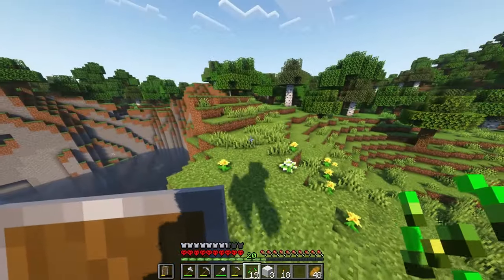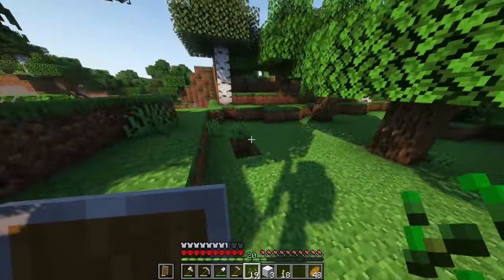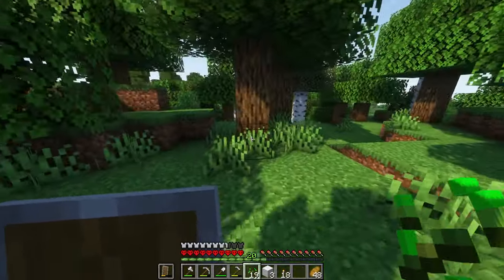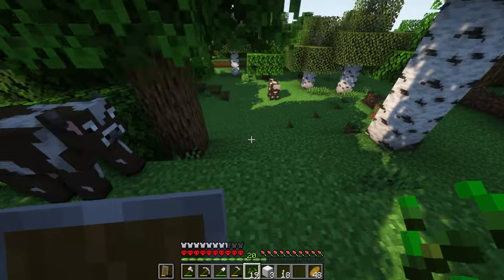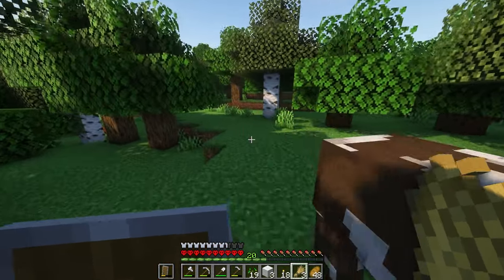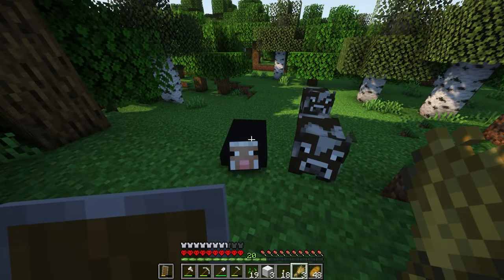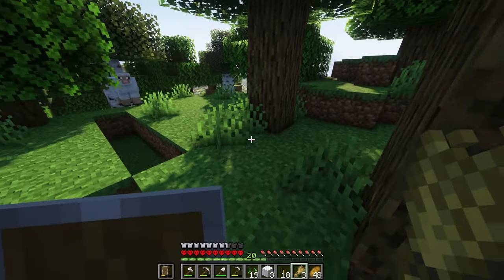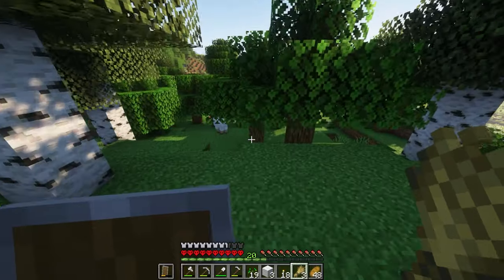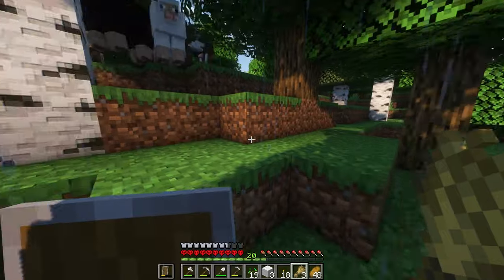We're just going to get on up over here. Come on over — where's this cow, boy? Two sheep over here, we might even end up picking up some sheep along the way. Yes, yes — that is correct. We have two cows! The Minecraft gods have given it to us. We were close to having to really traverse this world to get some, but we found the last two in the area.